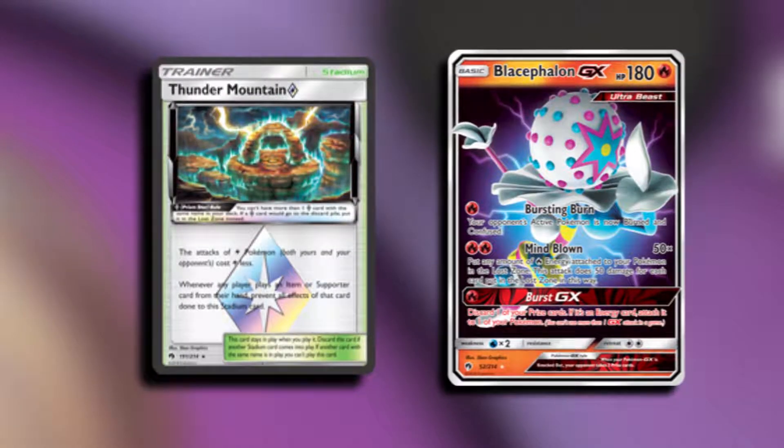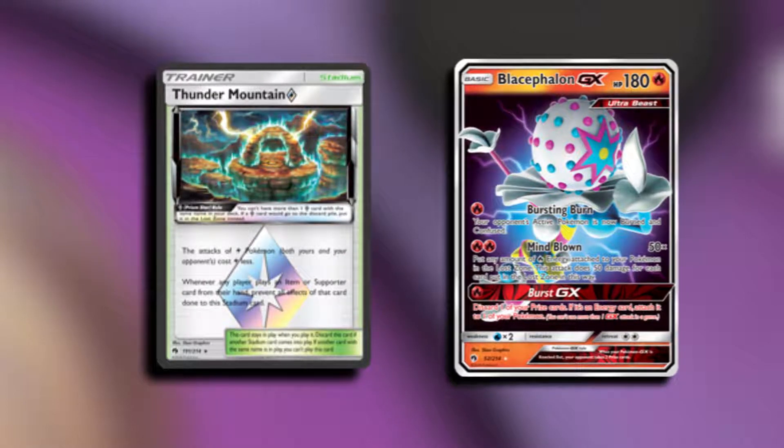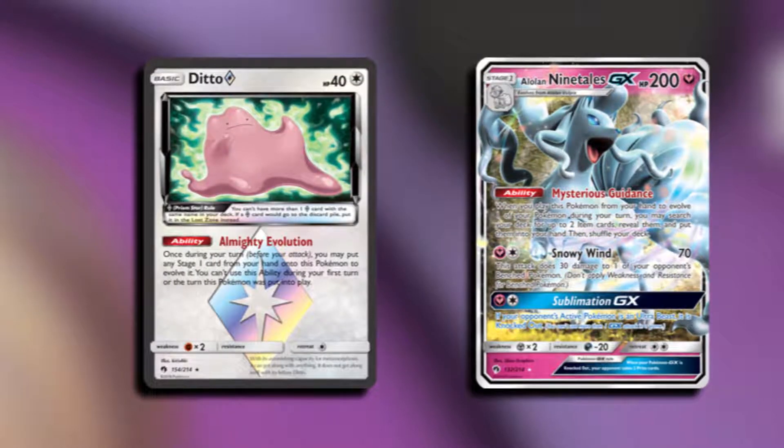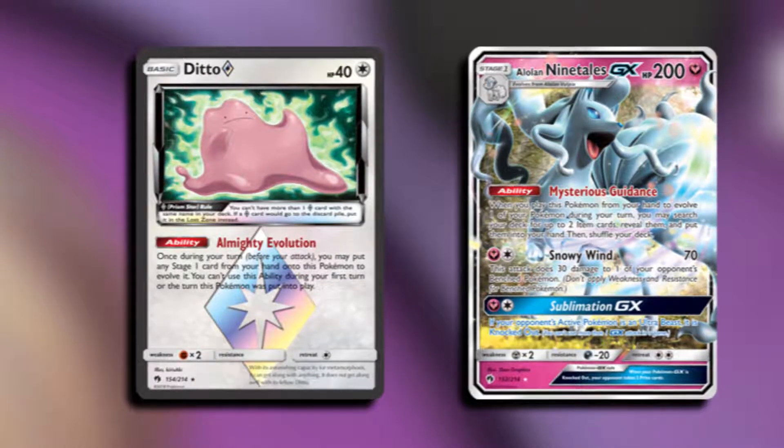This massive expansion fuses the new with the traditional, featuring Celebi and Ditto, plus incredible Pokémon GX like Lugia GX and Tyranitar GX. Discover the energetic might of the newest mythical Pokémon.